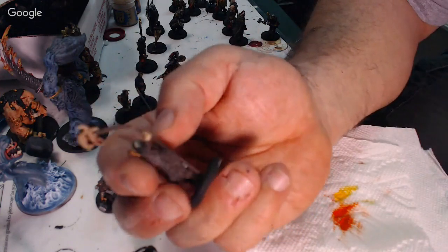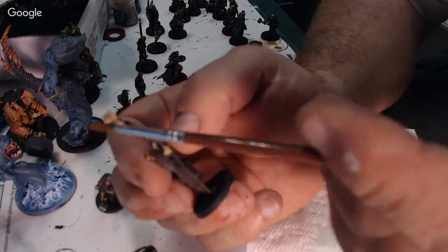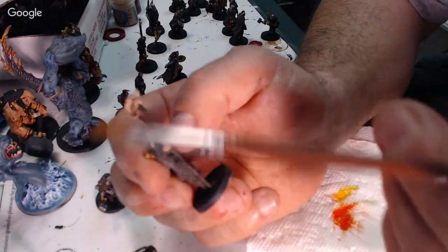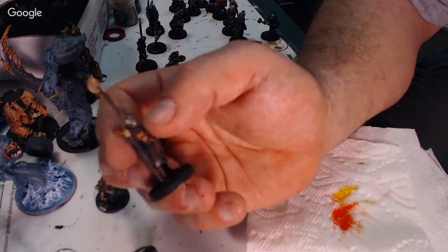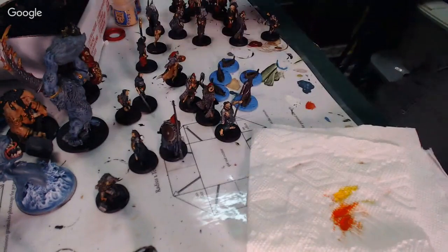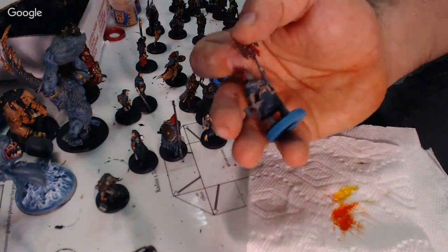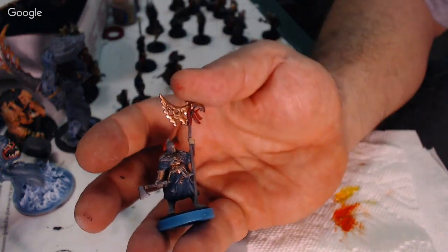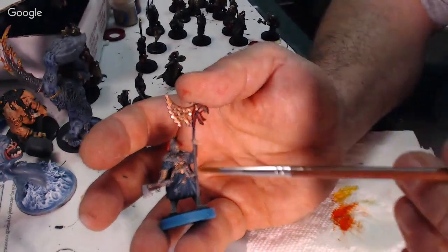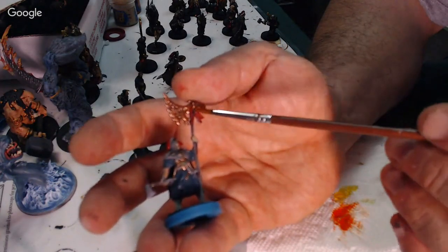This is one of those Cool Mini or Not things — it's nice. But look at this — this is why I like Games Workshop stuff. It really doesn't get as bendy as it does. I'm sorry for the camera issues, but this is the first time I'm trying to do this. The silver, the blue, silver — we made this a gold dress with the red.